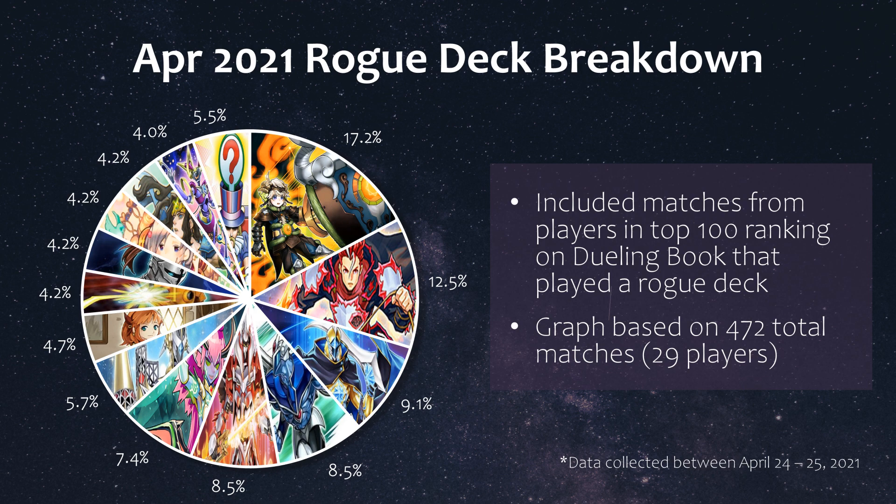Pure Zoodiac was the most played rogue deck among the top ranked players, but if you do not consider pure Zoo as rogue then Infernoble Knight was the next most popular rogue deck. We have some Mech Knights still rolling around and Heroes are also seeing a decent amount of play, even in the top 25 ranked players. My friend Drew did recently top the extravaganza with Heroes, so certainly a respectable rogue deck of choice.